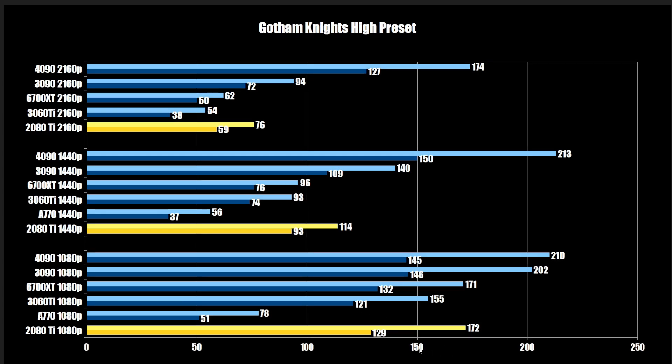Gotham Knights — the 2080 Ti comes in at 1080p at 129 FPS on the 1% low, which is pretty good. In this game, the 6700 XT does take a slight advantage at 132, and then the 3060 Ti at 121. Both the 3090 and 4090 are limited by the system — either system RAM or single-thread performance — capping at 146 FPS on the 1% low. Bumping up to 1440p, the 2080 Ti is at 93 FPS, smokes the 6700 XT which drops to 76, then 109 for the next tier up.